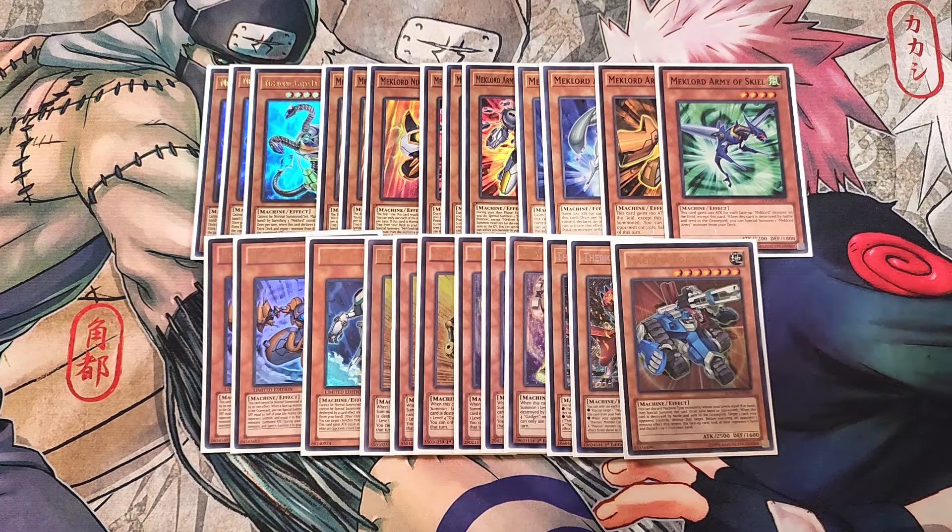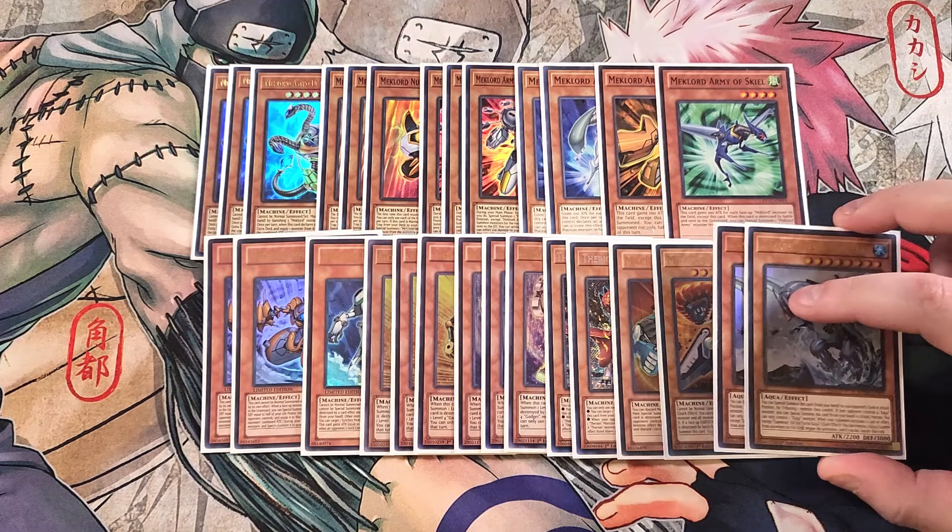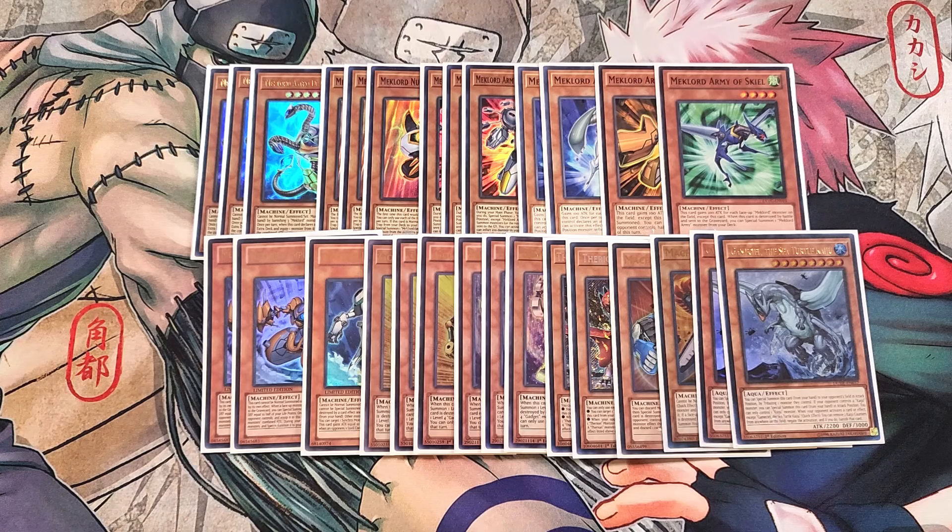We then play a single copy of Citadel. Citadel is really good as a one-of because it cannot be normal summoned or set — it must be special summoned by a card effect. As a quick effect, you can target a machine monster you control, destroy it, and destroy all monsters your opponent controls with attack less than or equal to it. And if a face-up Earth machine monster you control, except Citadel, is destroyed by battle or card effect while this card is in the graveyard, you can special summon this card. Finally, we play two copies of Gamma Seal, just to give us a safe target to attack into since this is an OTK deck trying to summon Astro Dragon to go for game. That's it for the monsters.